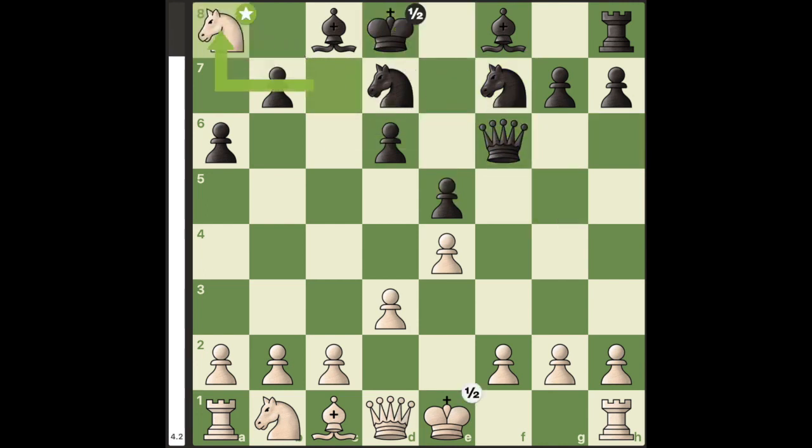and unless black wants to lose the queen, he has to move it either to e7 or f6, and either way white wins an exchange and he's winning.